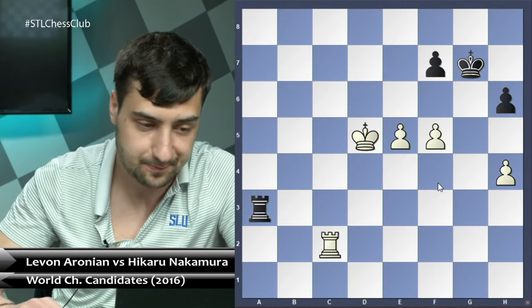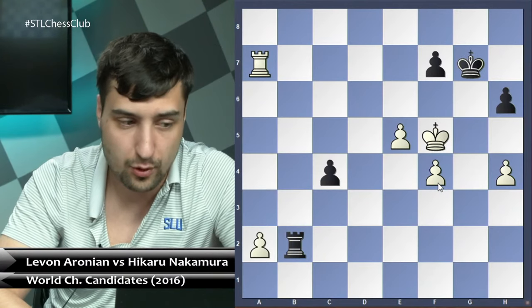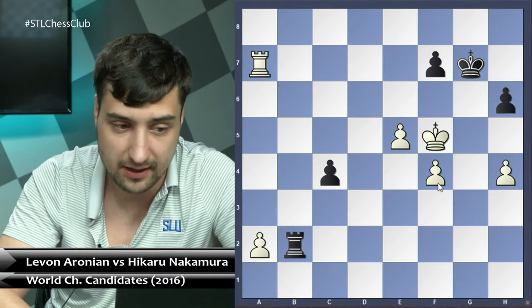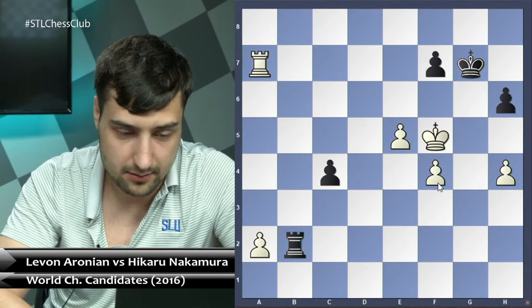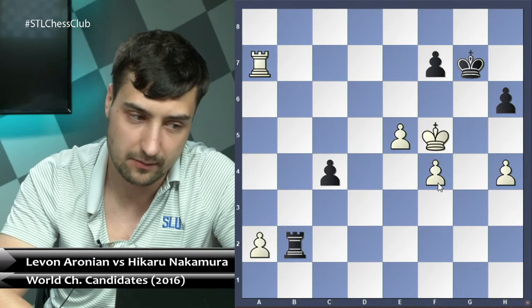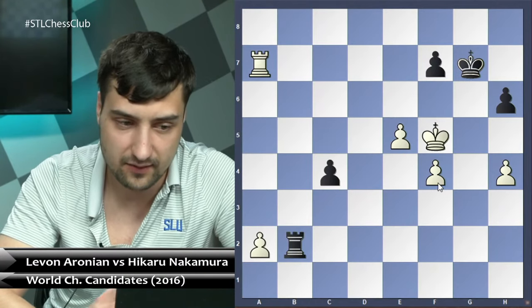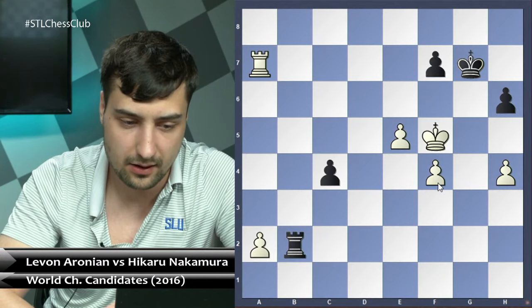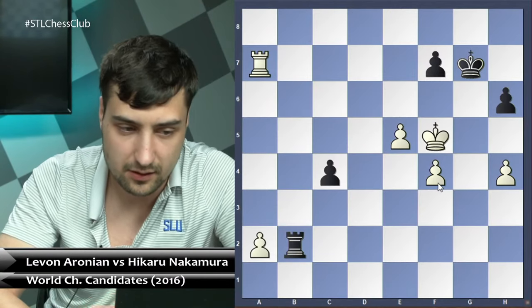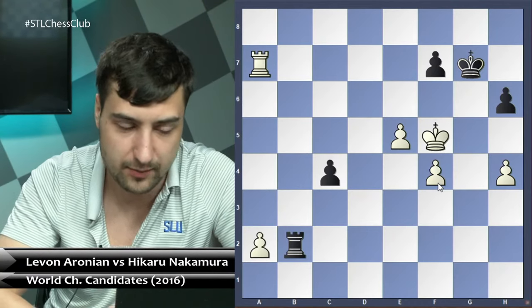After rook a7, I'm not claiming white is winning, but white has extremely big practical chances because there are so many traps for black and black has to be extremely cautious. To wrap it up: rook a7 is the best move because it creates threats and doesn't give black room to simply play c3, c2 and make a draw. There are still lots of ideas for white that black has to be careful about — e6 is a big threat and has to be immediately dealt with.